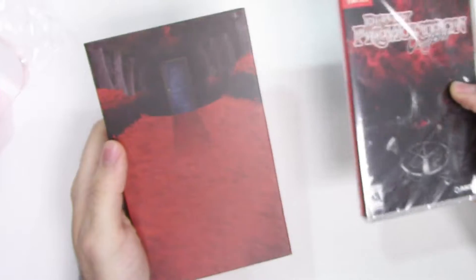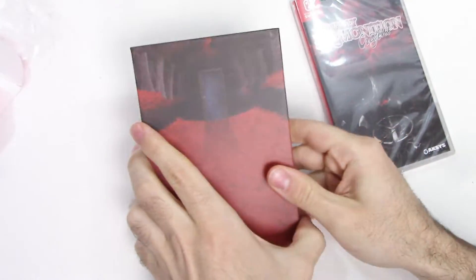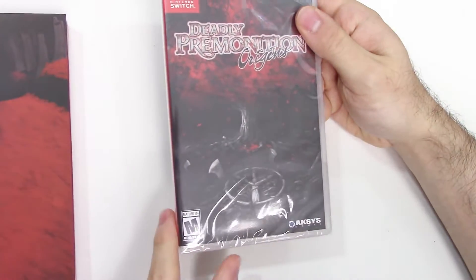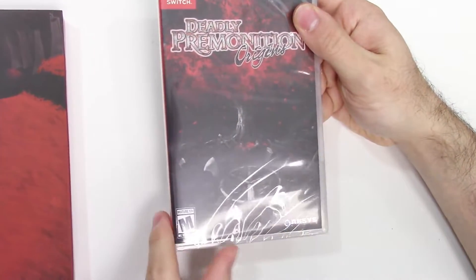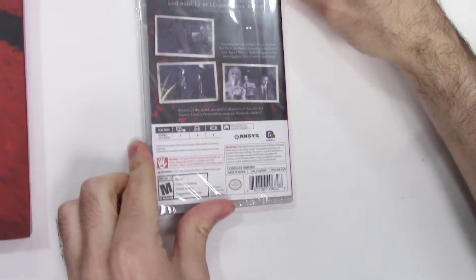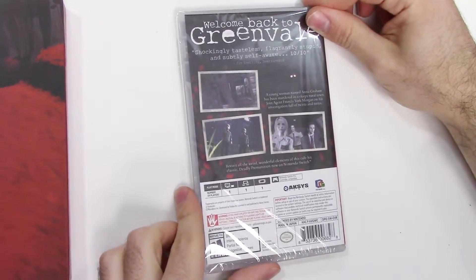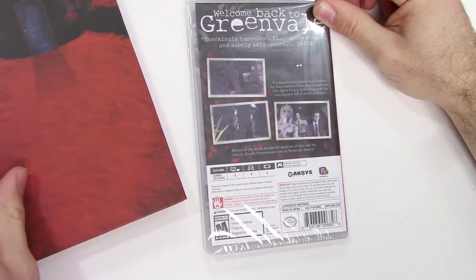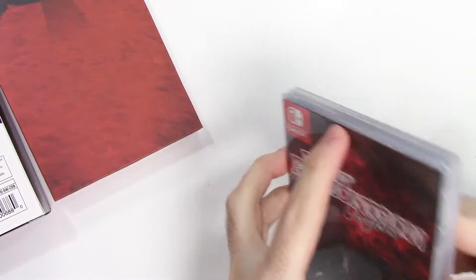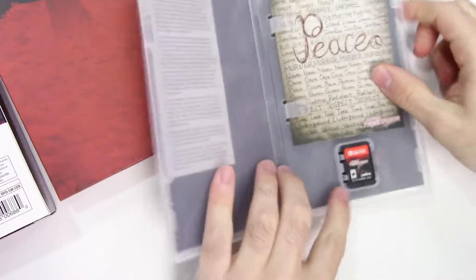We have the game box here as well as the collectible items, so let's take a look at the game box first. This cover doesn't say Collector's Edition because this is just the game itself. There's the spine, there's the top — you can see it's a Y-fold. The back seems identical minus the bonus info about the collectible stuff. Let's go ahead and open this.